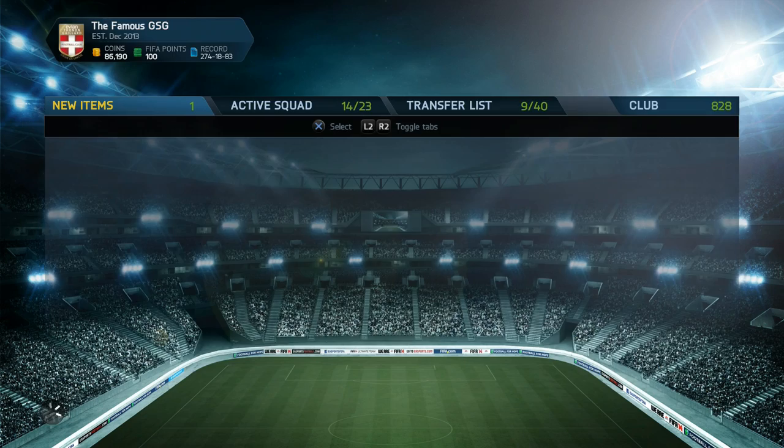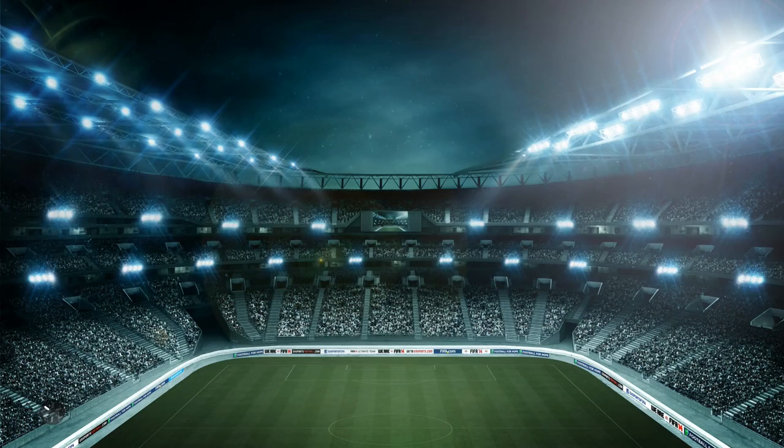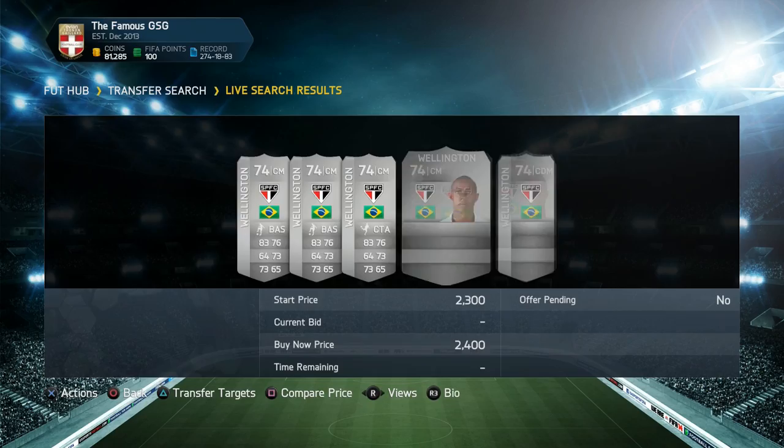It was actually really interesting because usually I do not create squads built on Foothead. But this one looked really nice because it had a bunch of skillers in. It had the transferred El Kabir, which I didn't know had transferred to the Saudi Arabian League. So it's an interesting link he and Jobson could have together up top, and I really wanted to give that a go.